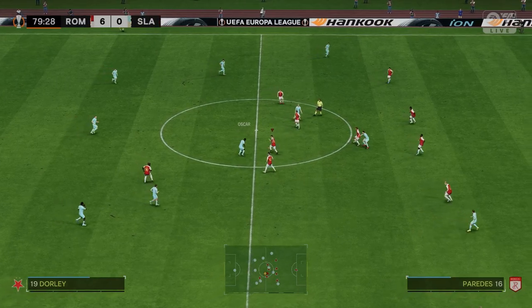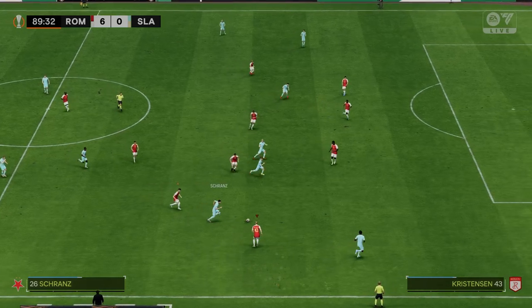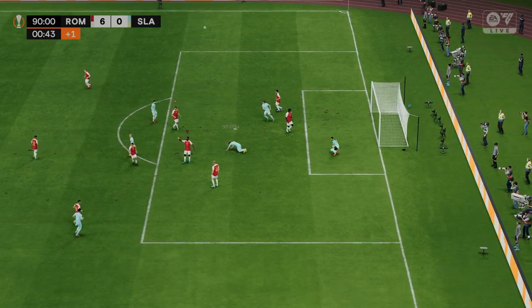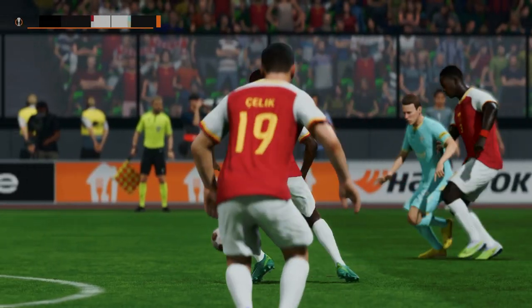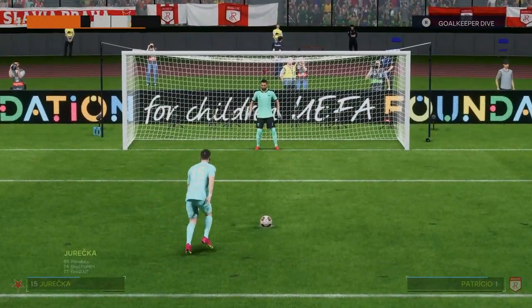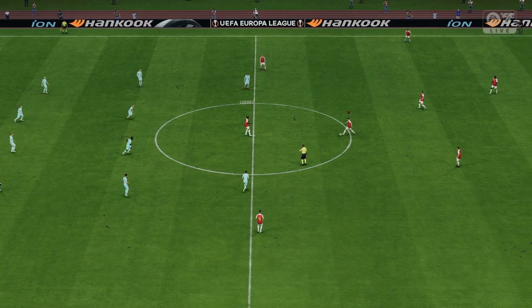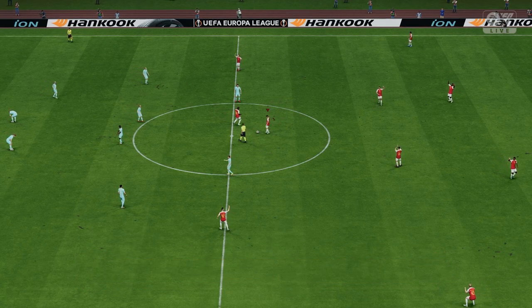Kanate — what are you doing? He hits the crossbar and gives away a penalty in the last minute of the game. Not what you want when you're 6-0 up. He takes it, scores — we concede from the spot. Not really what you want at the end of the game, but that is the end of the game — 6-1. We absolutely dominated.